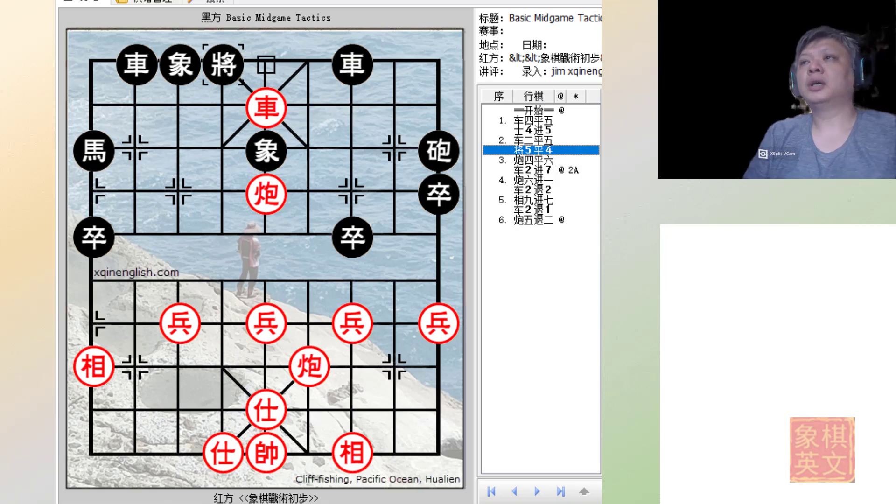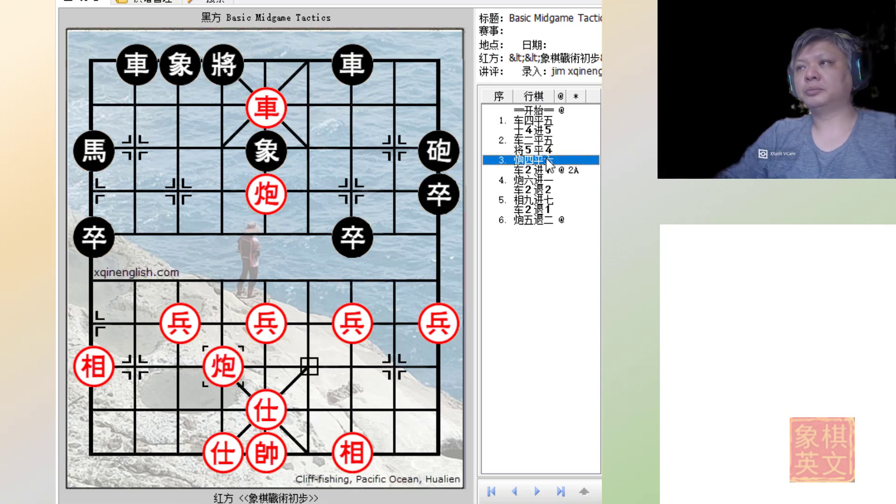The following moves are some of the basic tactics often used after getting the chariot to this position — or a pawn can also be positioned here. The first thing red does is play C4=6, preparing to checkmate.